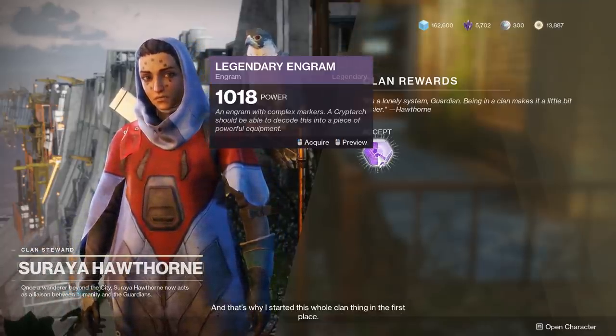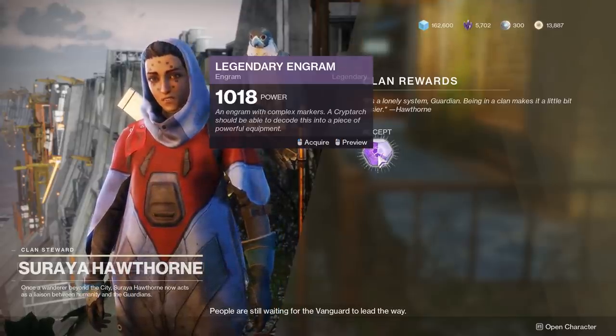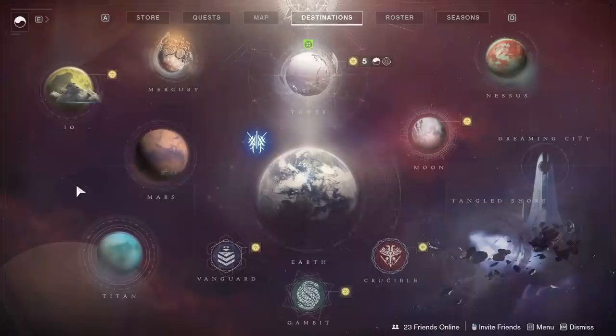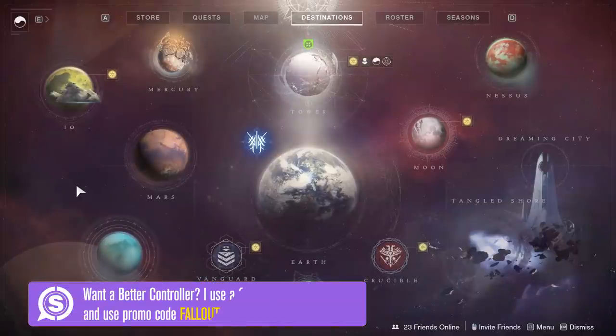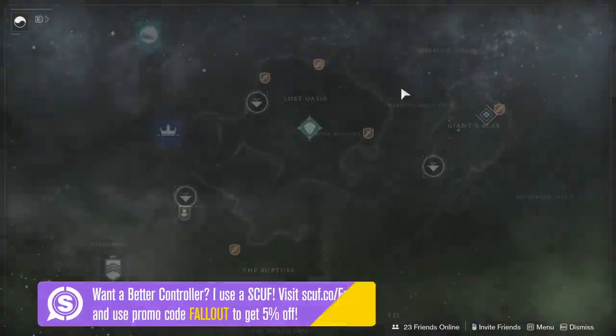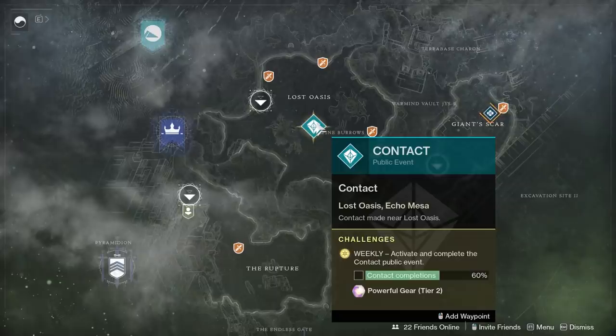Ideally, if you want to be perfectly optimal, you want to get every Tier 1 powerful engram done before moving on to Tier 2. The next Tier 2 powerful is brand new: activate and complete the Contact Public Event currently available on Planet IO. You have to run it several times — each time you complete it, you'll advance your progress bar little by little until hitting 100%, which is when you'll receive your Tier 2 powerful engram.